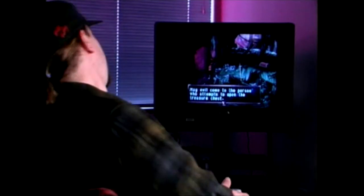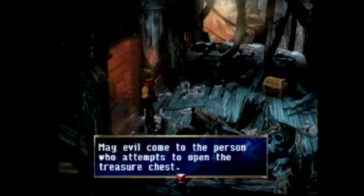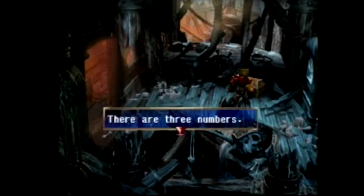This cool move is for Legend of Dragoon. I'm going to show you how to open the locked chest in the Phantom Ship. In the Phantom Ship, there is a chest that says evil may come to the person who attempts to open the treasure chest. There's a combination lock on this chest.